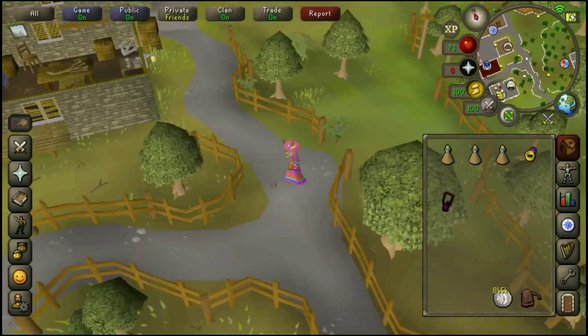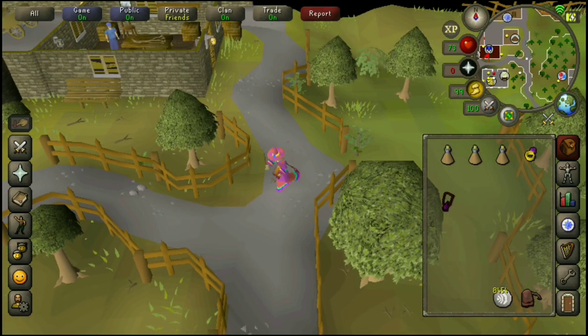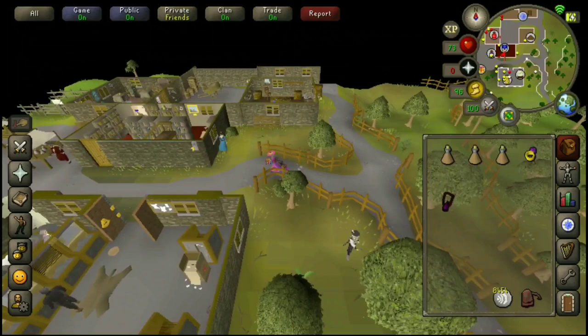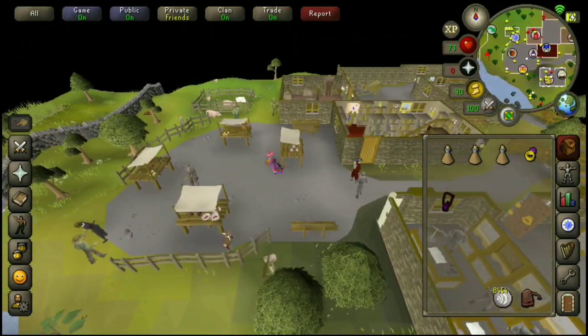Once in Draynor Village, all you're going to want to do is make sure your compass is facing north and run west. Follow that down — you're going to want to get yourself to Port Sarim. So you'll get to watch me on screen now sped up just to get to where we need to go.